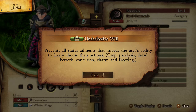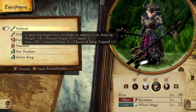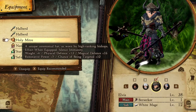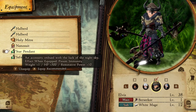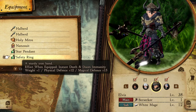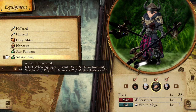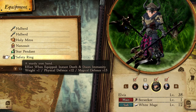Unshakable Will gets rid of sleep, paralysis, dread, berserk, confusion, charm, and freezing — that is everything you're really going to need except for death, doom, and poison. Those remaining status ailments are preventable with equipment: the holy mitre gets rid of silence, poison immunity comes from the star pendant, and instant death and doom are prevented with the safety ring.